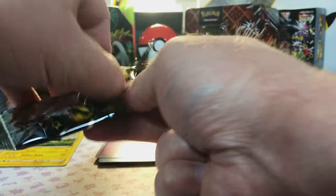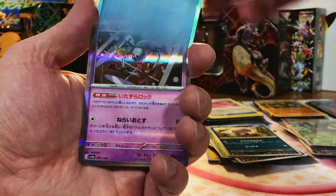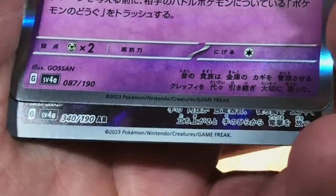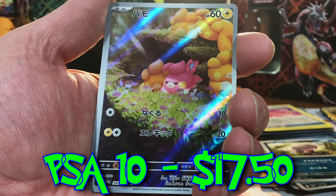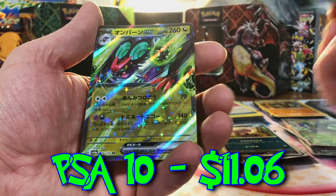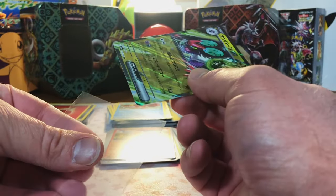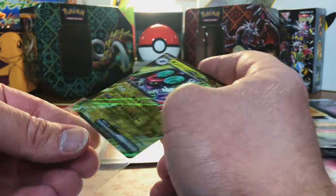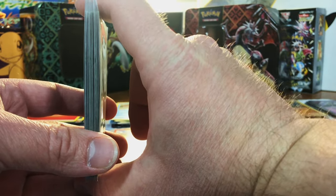Let's end it on a Charizard — we got a Dondozo Holo, a Klefki Holo, and an Art Rare — the Palmy. Very good. And a Noivern EX. The way it started off, I did not think we'd even have a Hit Pile. This is our Hit Pile already, and we still have tons of packs to get through.